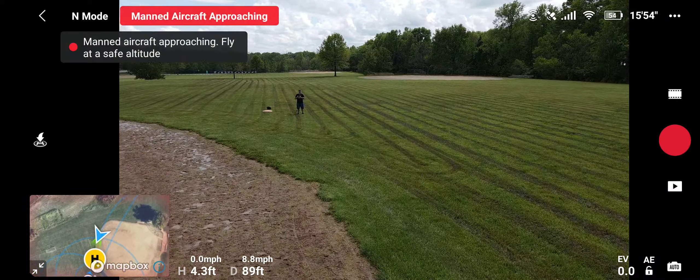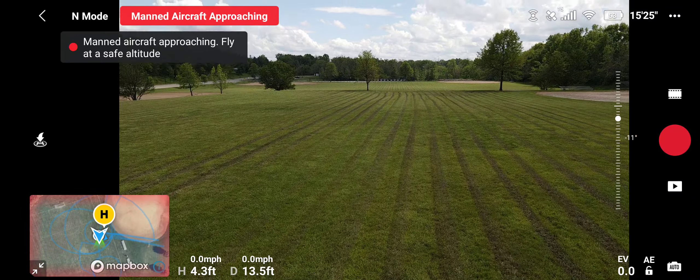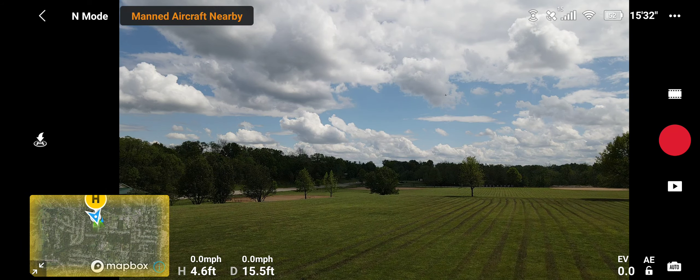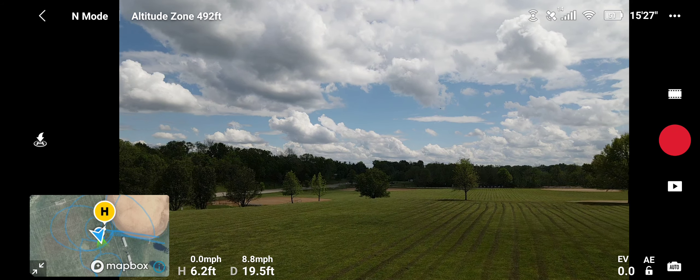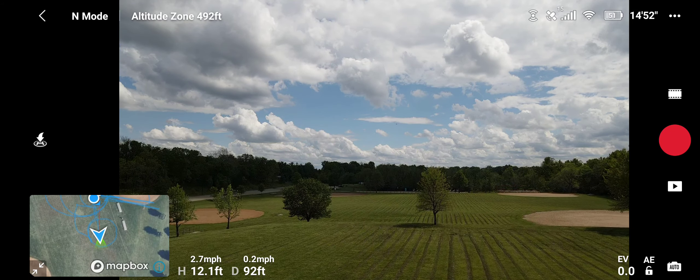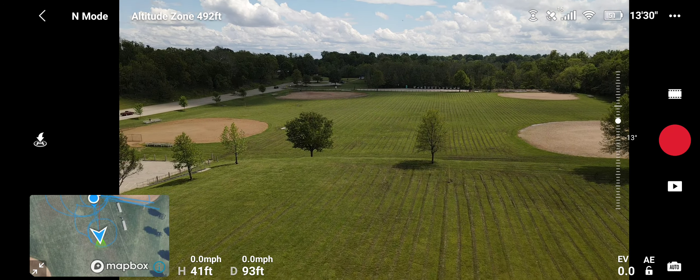Here we go — it is almost right above us. Let's get a quick shot of that aircraft, get the gimbal up enough to where I can see it. As you can see, it is right above us — right in the center of the screen, and this one is right on the money, it is going away. This ADS-B does work really well. Wow, that is really cool.